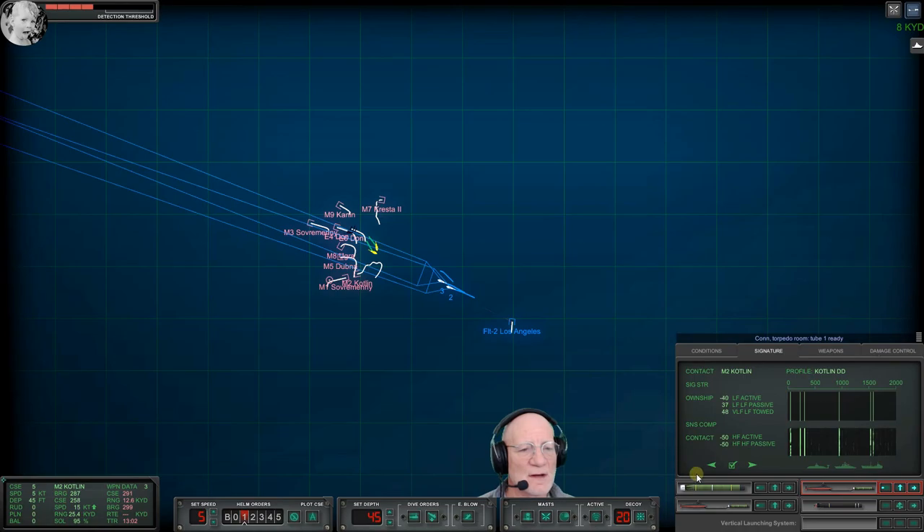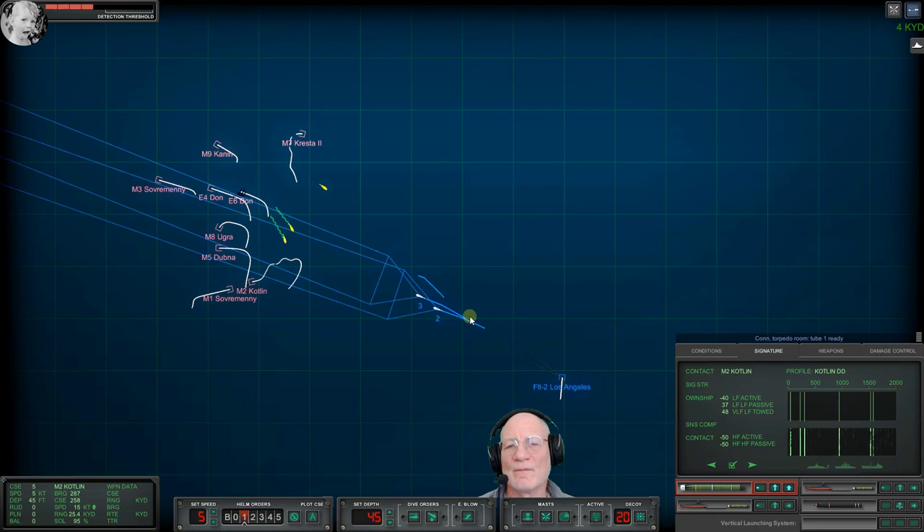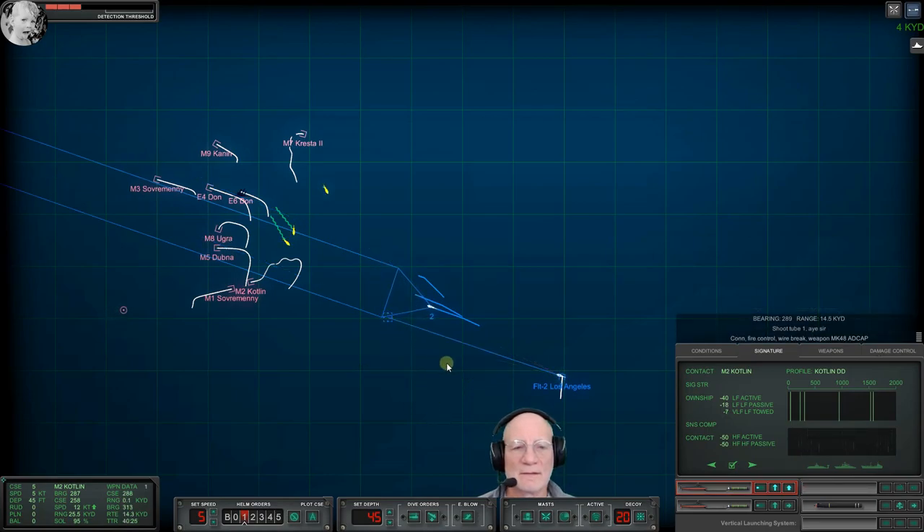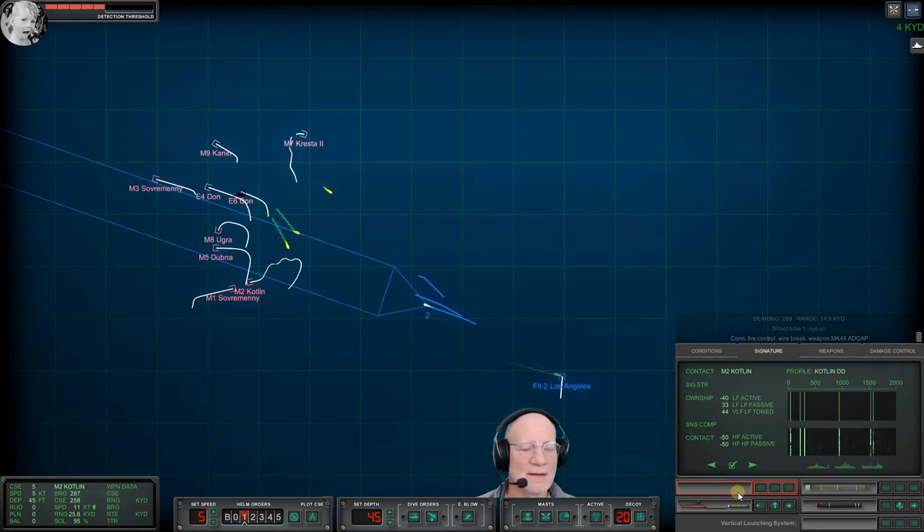Long ways off. Scorpion room tube two-one ready. Shoot two-one. Aye sir. Fire control: we've lost the wire. Well — that was stupid. We've lost the wire on all of them now. Some days it's just not worth playing. Clicked the wrong thing. Let's do a little F9 thing. Tube one ready. The cat's fixing to walk right in front of us — now he wants to lay down right in front of me, he wants to get on the keyboard. I will rub you, bonehead.